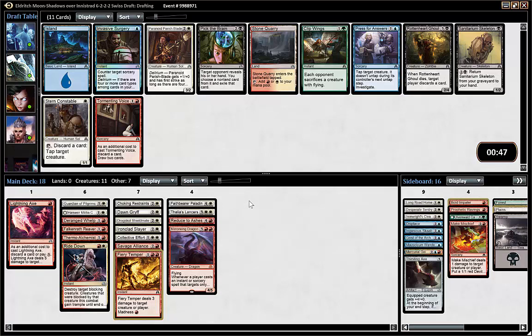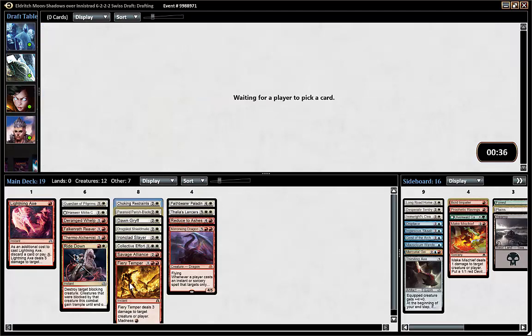Maybe now I just need more creatures. Paranoid Parish-Blade is actually fine in this type of deck. Tormenting Voice is also a card I'm looking at, but I think I will wield that. Maybe a Stone Quarry comes around also.